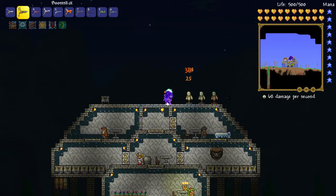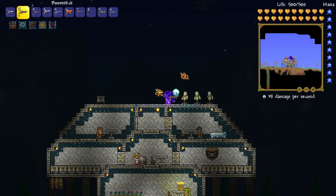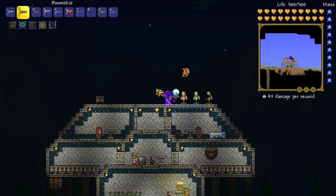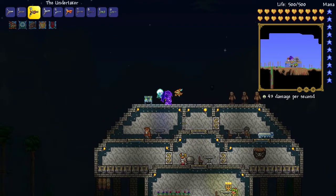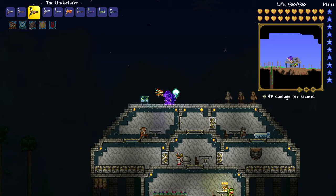Now we've got the Boomstick - it's a starter shotgun which you can find in the jungle. You can see it doing a bunch of damage: 68 damage, 52, 38, 43. It does different amounts depending on how many bullets you hit the enemy with.